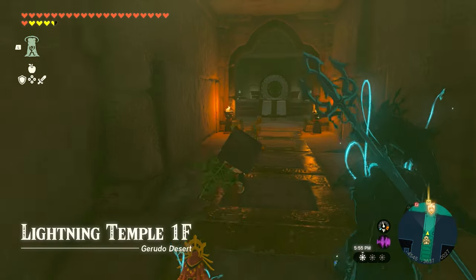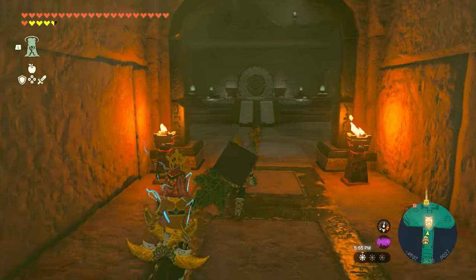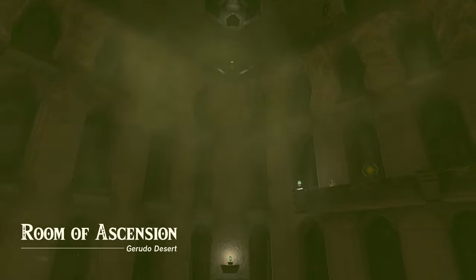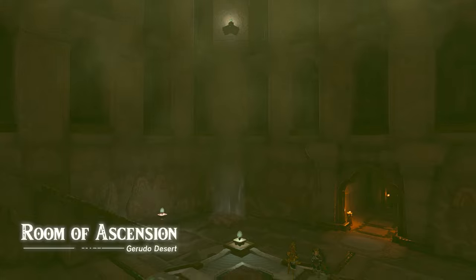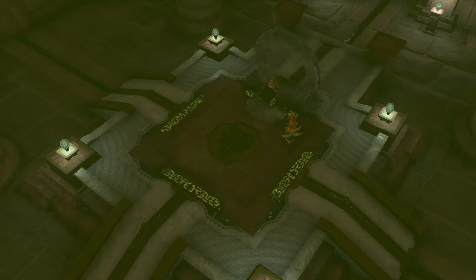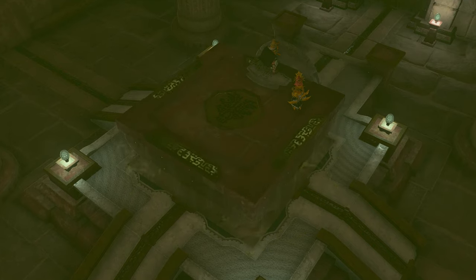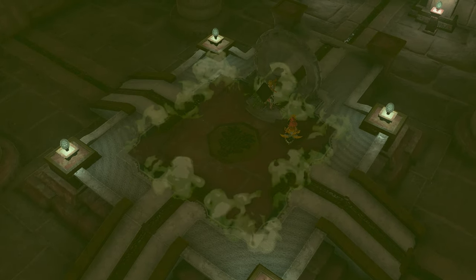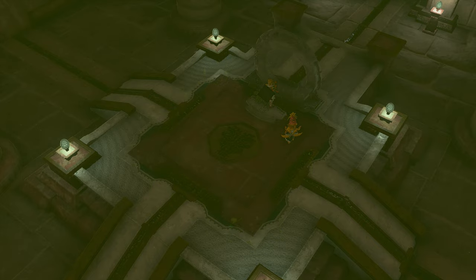Head up the now open path to reach the first floor of the Lightning Temple, otherwise known as the Room of Ascension, where the Lightning Temple actually starts. Touch that familiar Zonai pedestal and you'll see that it should activate a lift, except that it's not powered up because we have to shoot lightning into four batteries. So let's find some batteries.